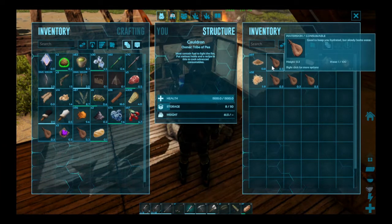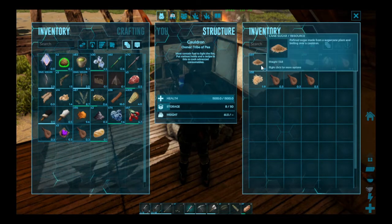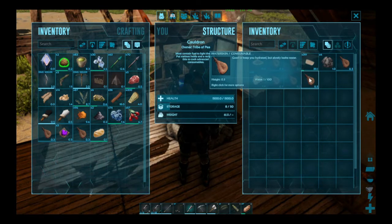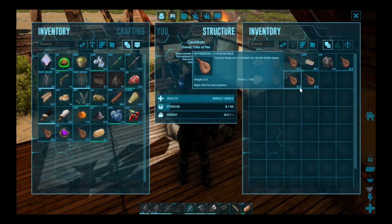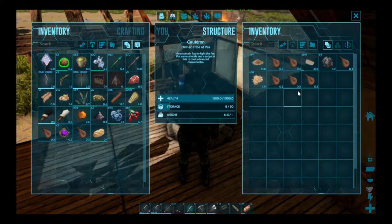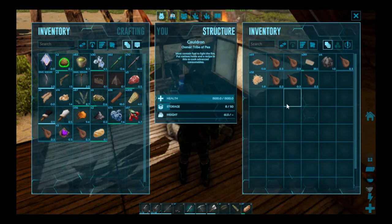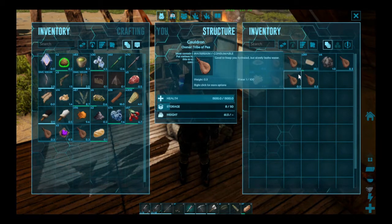Over here is the cauldron and this is required for many different recipes. All of the jams and jellies — you have to mix cane sugar along with the different types of berries to make jams and jellies. It also uses a sack of flour to make natural yeast. You put dried barley in here to make a cup of malt, which is needed for the alcoholic drinks. If you put rice in here with water it turns into cooked rice, which is needed for some recipes. The cauldron is very important.